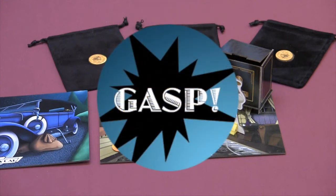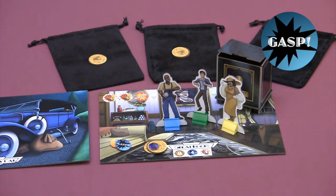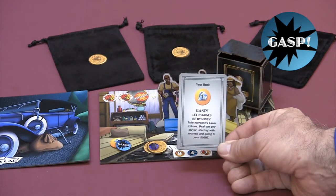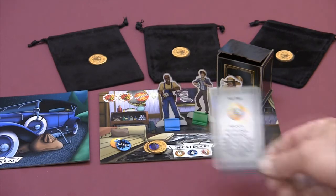If you draw a gasp token, reveal the top card of the gasp deck. Add and share any loot shown on the top of the card, then read aloud the text below and follow its instructions. Once resolved, loot and gasp tokens should be placed on the room card where they are drawn. Keys should be left on the room card that they opened. This allows players to estimate what is left in the safe.